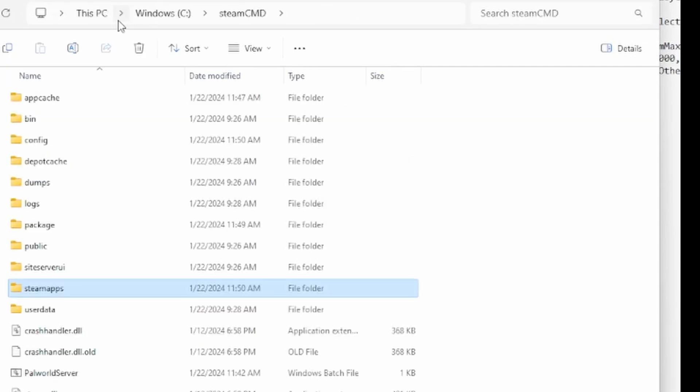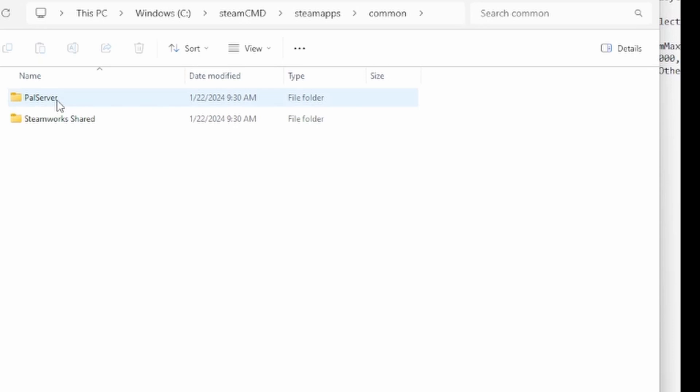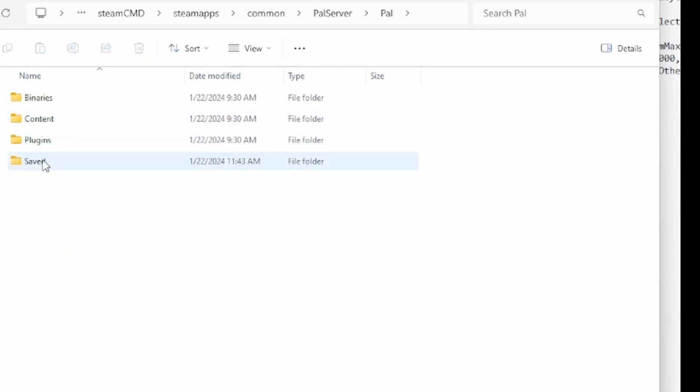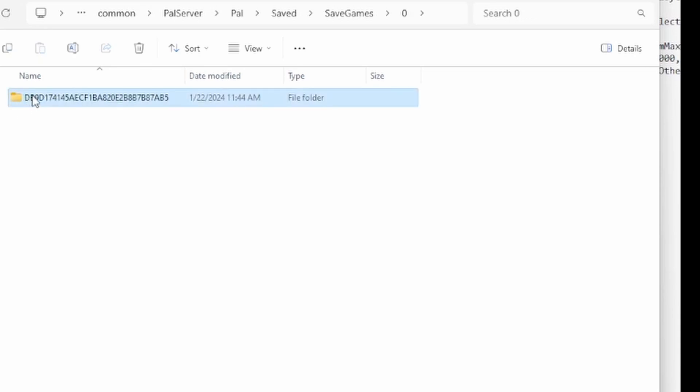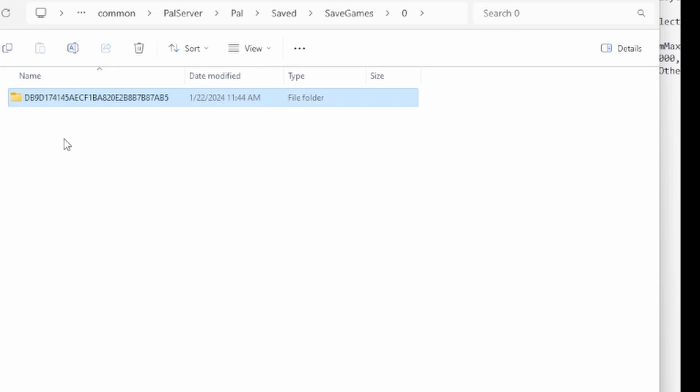Now let's go over debugging and making sure everything is actually working. Once you've launched your server, if you want to check if it's actually saving things, go into Steam, then SteamCMD, SteamApps, Common, Pal Server, then Pal, then Saved, then SaveGames, then 0. This should be your saves right here — player characters and saved levels — showing that we're actually saving games and making everything work.